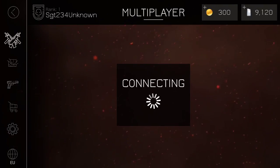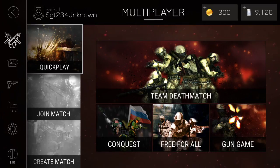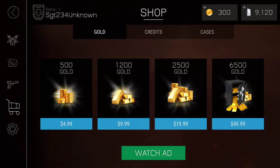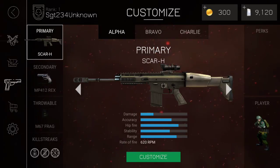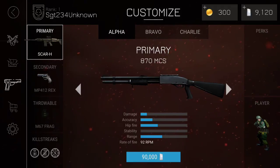So you go here — it's almost like a Call of Duty Black Ops game. You have Team Deathmatch, Conquest, Free For All, Gun Game. You can Join Match, create your own match. There are settings, you can buy supplies, and then you have your weapons. You can hit the little white arrows to scroll through.